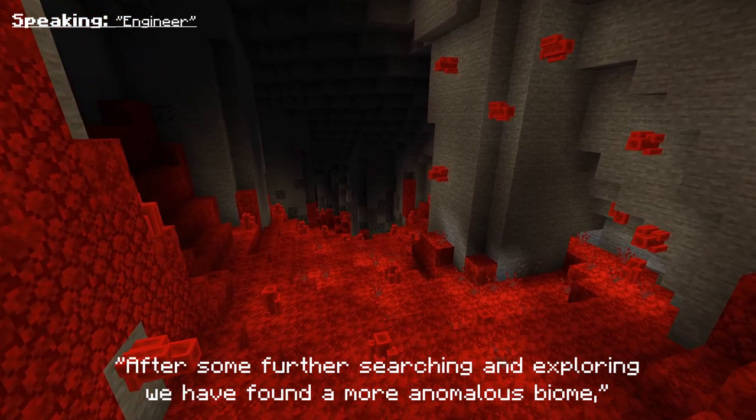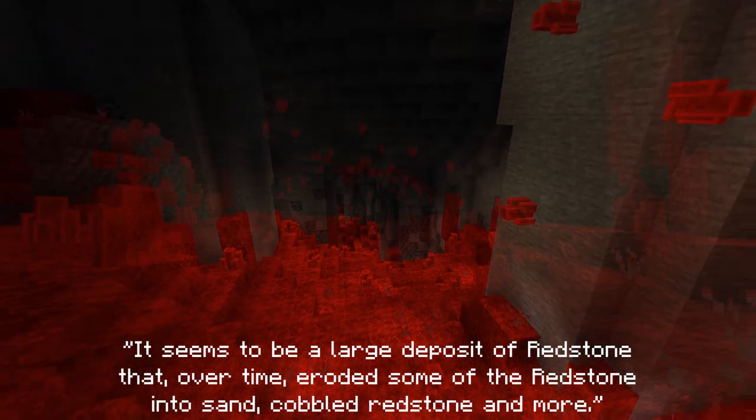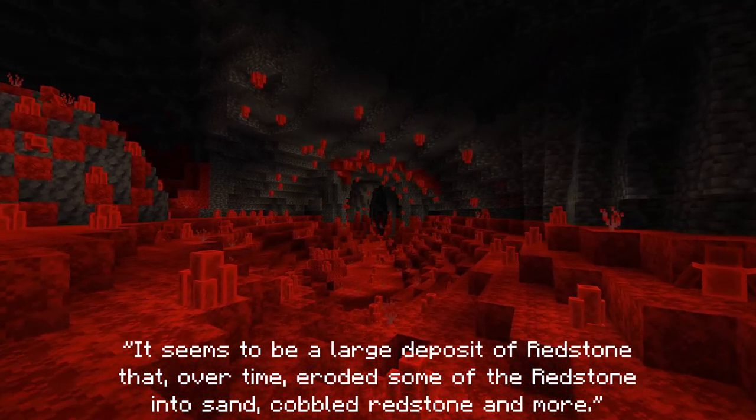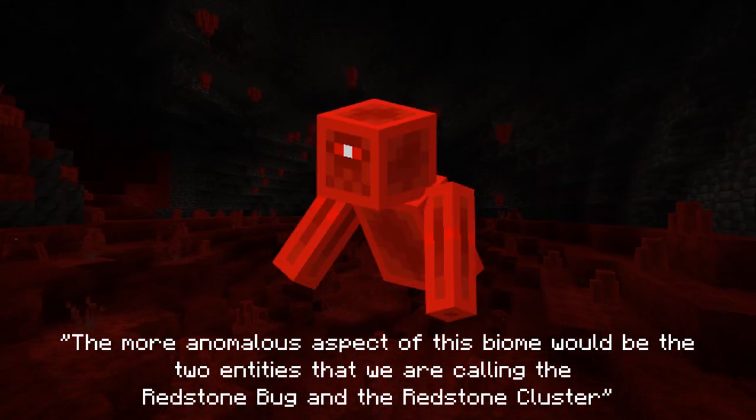After some further searching and exploring, we have found a more anomalous biome. We are giving it the name of the Red Haven. It seems to be a large deposit of redstone that, over time, eroded into sand, cobbled redstone, and more. The more anomalous aspect of this biome would be the two entities that we are calling the Redstone Bug and the Redstone Cluster.